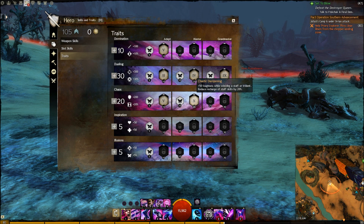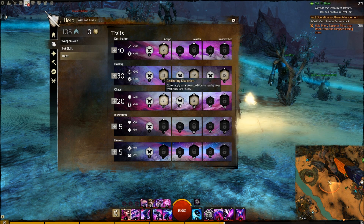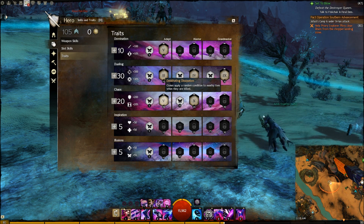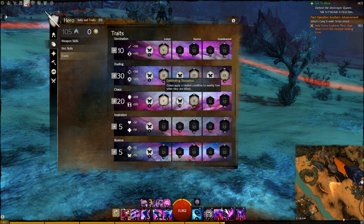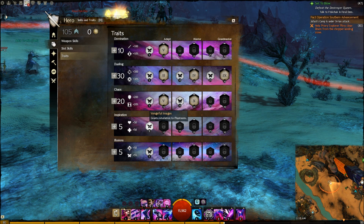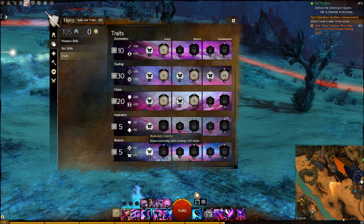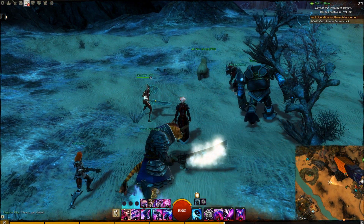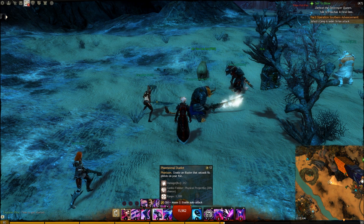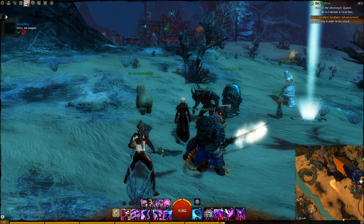The 20 points in Chaos is mostly for the 50 toughness with the staff so you have more survivability, and then also the recharge. Recharge is really awesome — you save a lot more time than you might think from that extra percentage. In a minute-long battle, if you're using all skills consistently, you'll be saving a lot of time. This one makes clones cause conditions when they're killed, for extra control. I put 5 points in Inspiration so phantasms have retaliation, so anytime they're attacked I'm causing damage with them. And then Illusionary Celerity so the phantasm skills recharge even faster. With this build your skills are usable more often — the Illusionary Duelist goes from a 12-second to an 8-second cooldown, and in a minute battle that makes a huge difference if you're constantly resuming that Duelist whenever you run out.